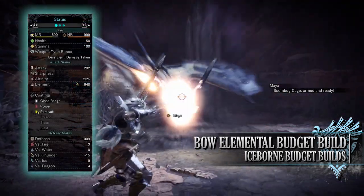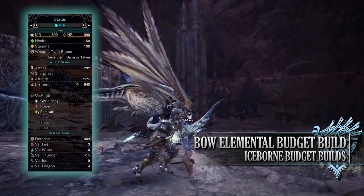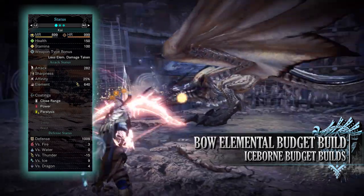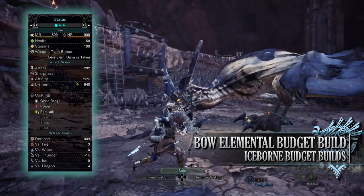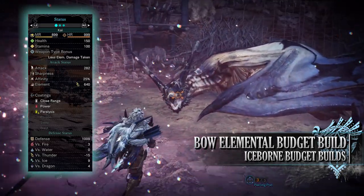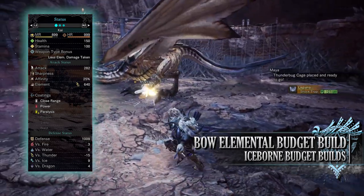With this build you should have 150 health and 100 stamina, which becomes 200 health and 150 stamina when on a hunt with all relevant consumables. You'll have an attack of 282 with 25% base affinity, which can reach 75% when attacking tenderized monster weak points. You have an elemental thunder rating of 640 with close power and paralysis plus coatings, and a defense of 1009 that is strong against ice, dragon, and fire — neutral against water but weak to thunder.